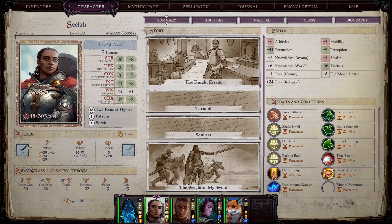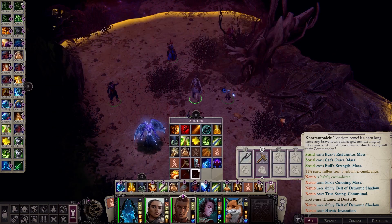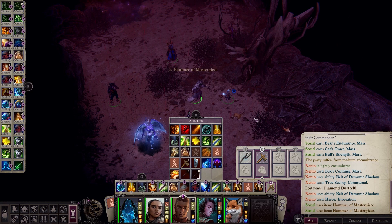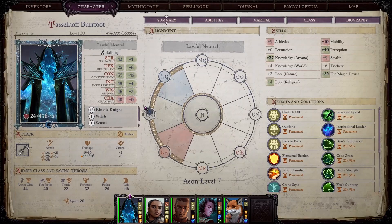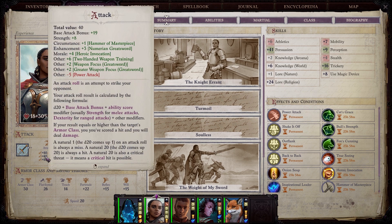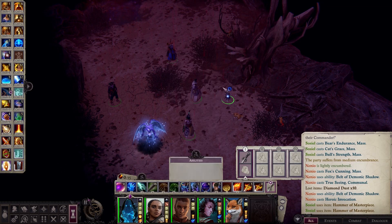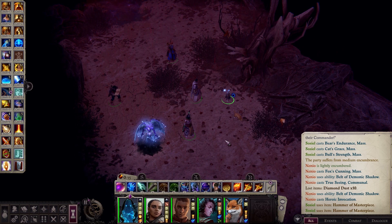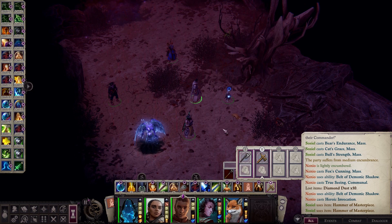My warrior has four attacks right now without haste and my Kinetic Knight has three. After using the Hammer of Masterpiece on them — which is now active for 24 hours — my Kinetic Knight deals five attacks per round with three attacks at maximum base attack bonus, and my two-handed fighter is doing six attacks per round with three at maximum base attack bonus. With haste that's an additional attack on top. This item is extremely strong for any martial-based build and is one of the most overpowered items in the whole game — there's no playthrough where I don't use it.